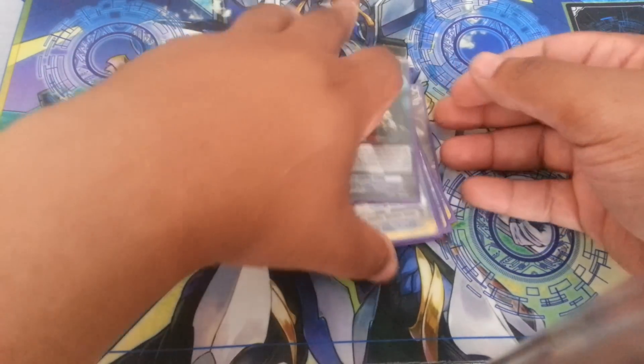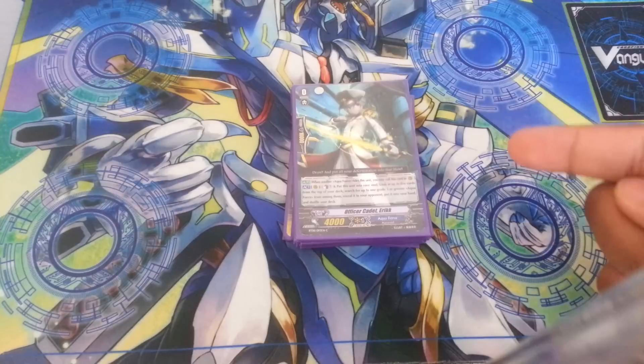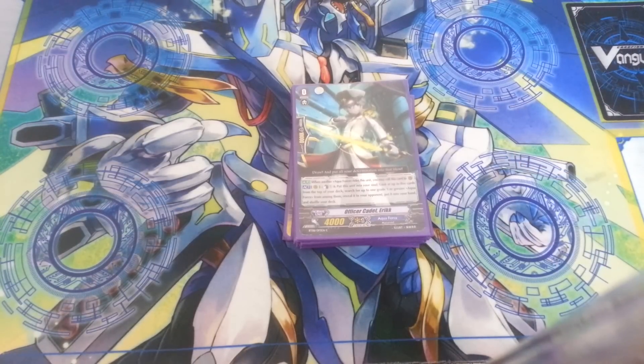Last but not least, the starter — Eric. The reason why I run Eric is for ride accuracy. I don't want to ride Zaharis, and if I have Zaharis in my hand and I'm on grade 2, I'm using Eric's skill to look for my Tetra Burst. I do not want to ride Zaharis. I do like the other starter Anos, and I would run Anos if Zaharis wasn't that bad — if Zaharis were better I would run him. But since he's that bad, Eric is the better choice because you just don't want to ride Zaharis.